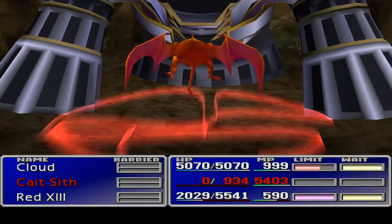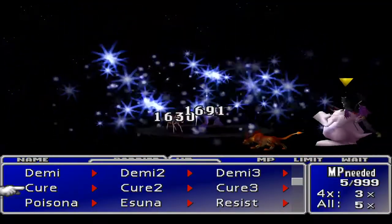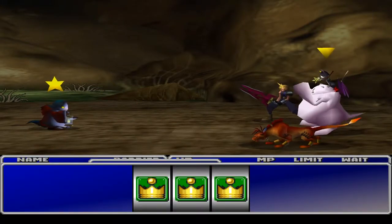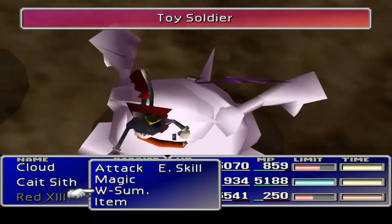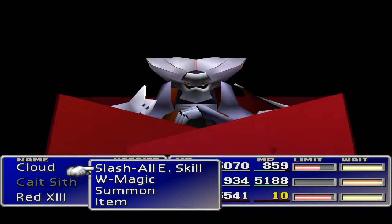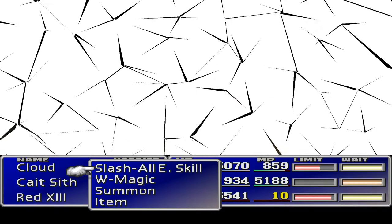Whilst doing the command materials I was also cycling through some of the lower level green materials. I also had Shield and Full Cure just ticking over. But the main event of almost all of this was leveling up the summons. I managed to get myself a pretty serious level with Cat Sith, but mostly I ended up devolving into taking on Tombrees with Knights of the Round because it was one of the quickest ways to take them down.